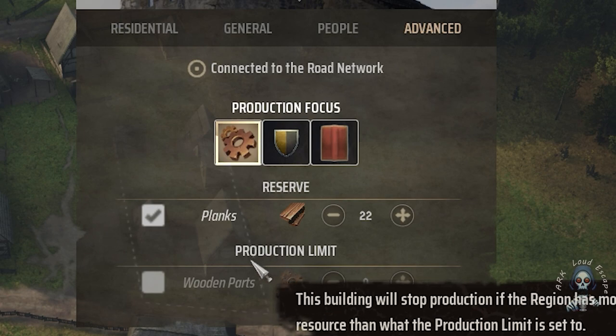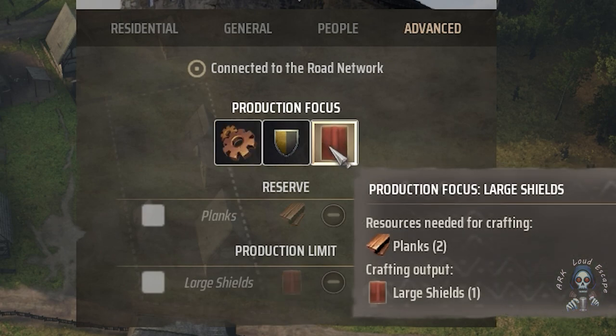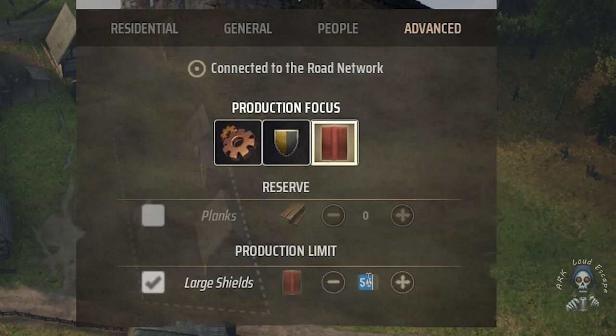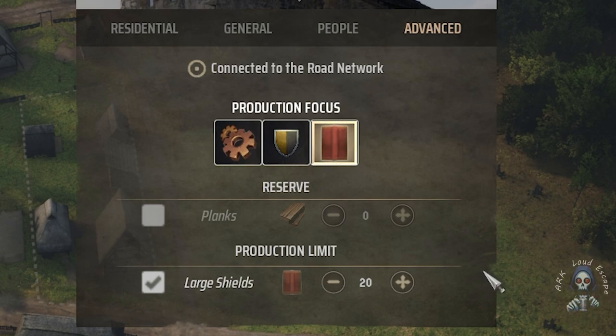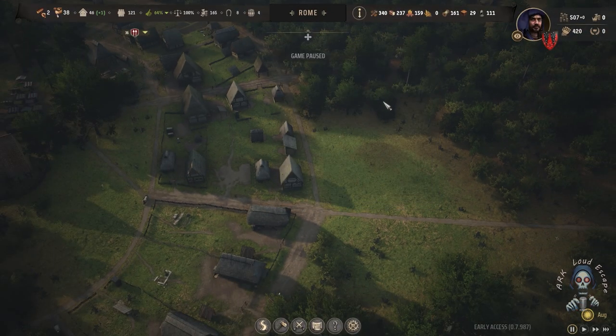They added a new thing called a protection limit, meaning if I set to protect a large shield and approve it, I can tell the system I want only a limited amount — say 20 shields overall. It will stick to 20, and any more than 20 will cause the protection of this shop to shut down until we drop below 20. Then the shop will produce only up to 20 shields in storage. It's a really nice feature that helps prevent over-protecting your supply chain.